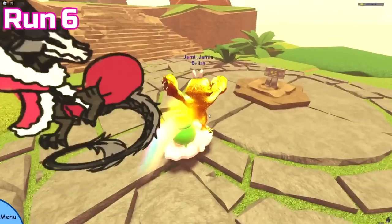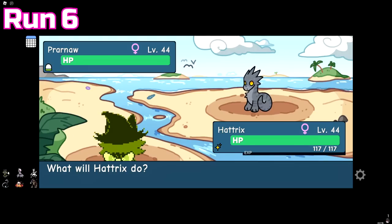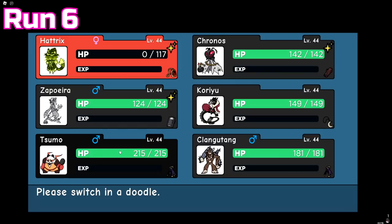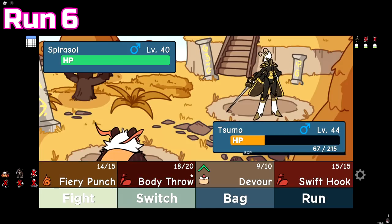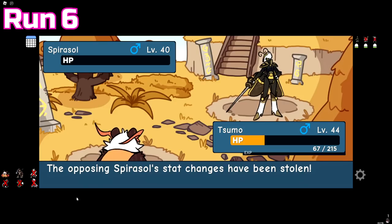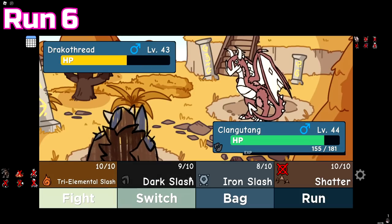Let me explain the team I'm using. Hatrix is the main doodle — it hits very hard, especially with the hidden trait, and has access to an insane amount of coverage moves. If Hatrix faints, I have Kronos, Zapora, and Koryu, as all three are super fast and hit hard. I also brought Sumo and Klangatang as they're both very tanky and can hit hard too, though I rarely use them unless the rest of the team faints. In rare cases, if I need to switch my active doodle out, these are my guys — nothing I've seen can straight-up one-shot them.